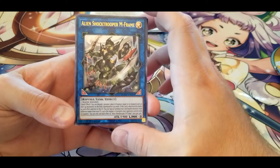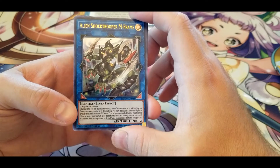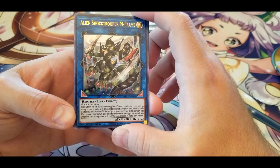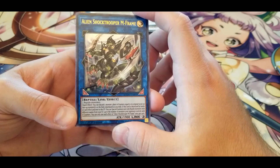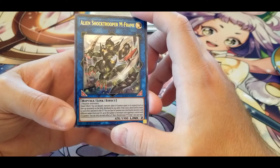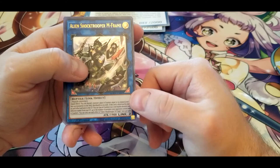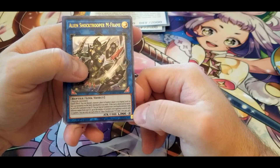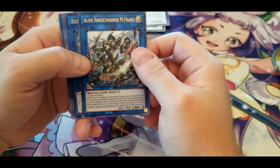Alien Shock Trooper M-Frame — quick effect, you can discard one monster to place A-Counters equal to its original Level on face-up monsters on the field, distributed as you wish. If this card is destroyed by battle or card effects and sent to the graveyard, you can Special Summon non-Link Reptile monsters with different names from your graveyard up to the number of monsters your opponent controls with A-Counters. So it gives a way to get cards into your discard and sets it up so that when he's destroyed you can bring back the card you discarded. Not too bad.